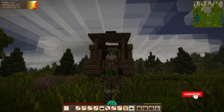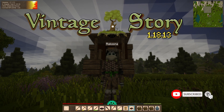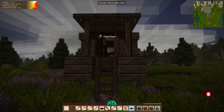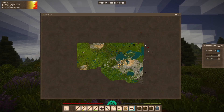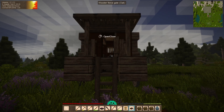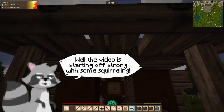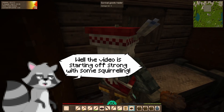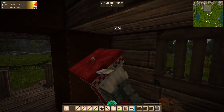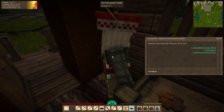Hello everyone and welcome back to Vintage Story. My name is Rakuna and look what I found. I went and traveled a little bit southwest of home, going out of my way trying to find some new resources that we need, when I encountered this fella — the survival goods trader. His name is Sprig. How you doing, Sprig?